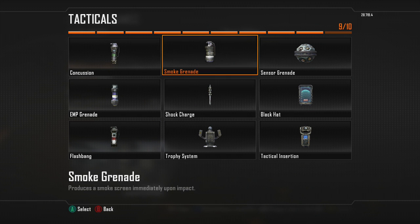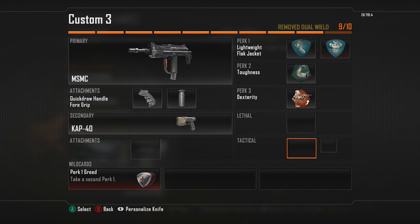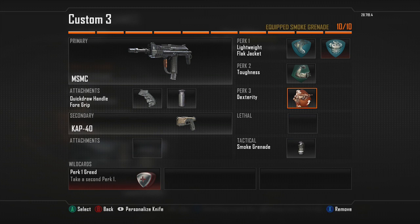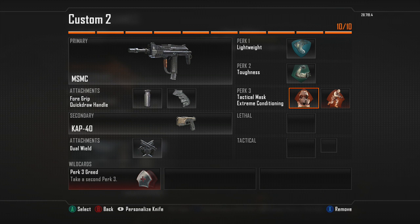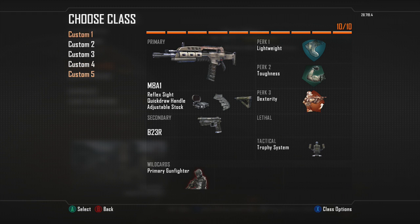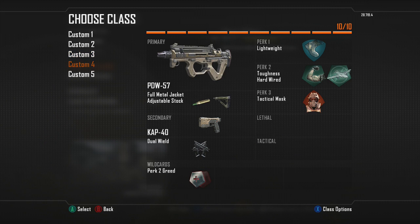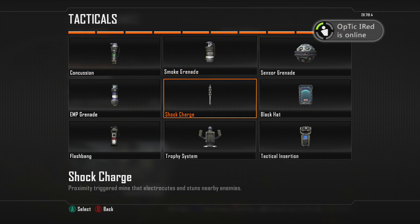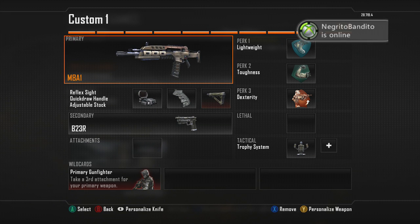For the AR classes in CTF, I put on one cap, throw on a Smoke, and change to Extreme Conditioning so I can get flags out easier. I usually keep the other classes the same. For one of my MSMCs I do one cap and put on an EMP so if they have a Sentry Gun I can take it out. That's what I do for CTF.